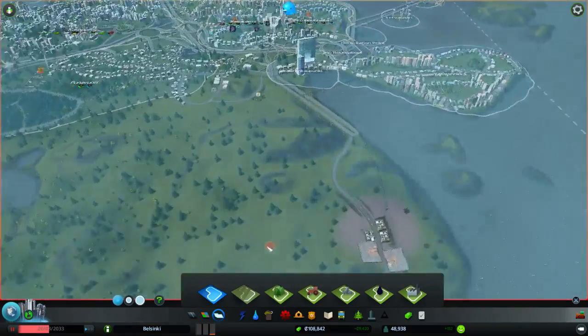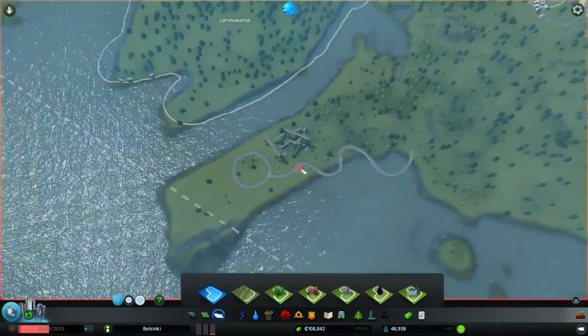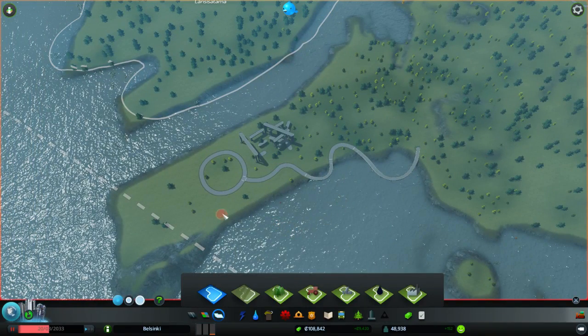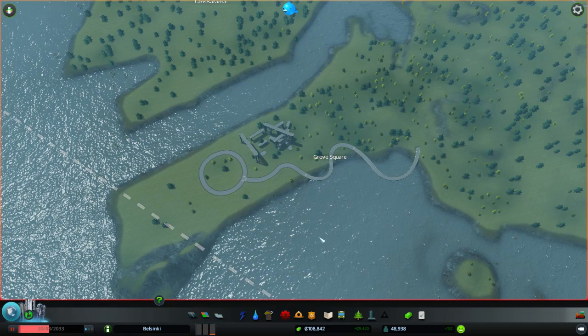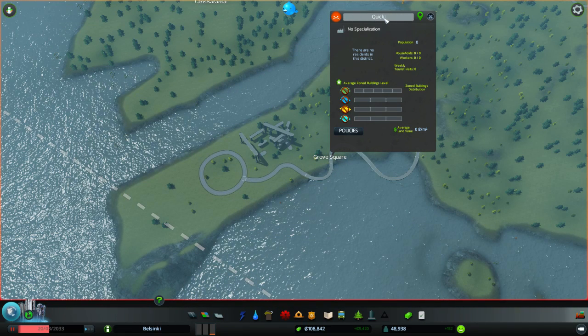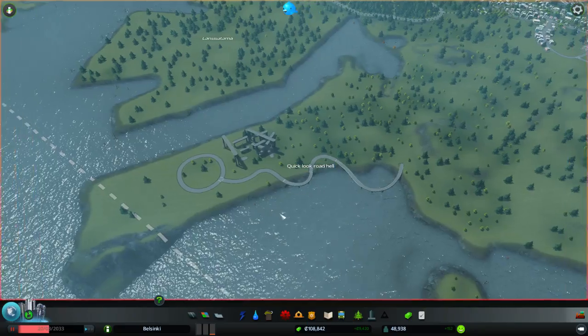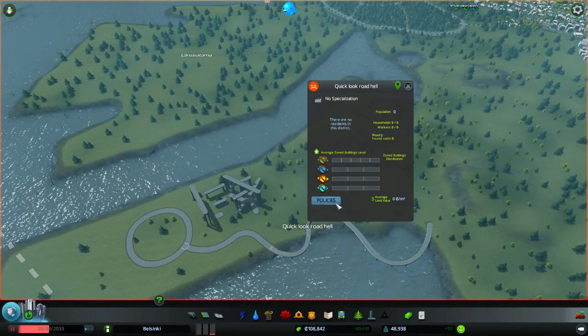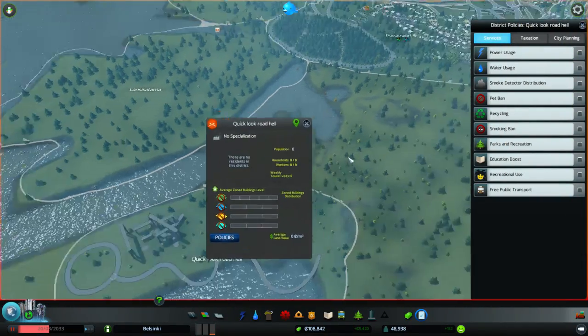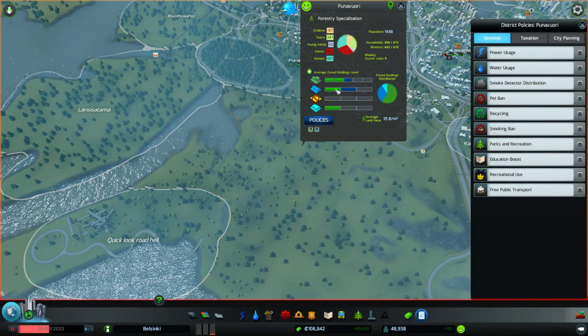So this is the district tool — I'll show you. The district tool is like a paint tool, same way as how you paint housing but you can do this basically free form wherever you want, and it paints an area. It gives you a name which you can rename. And it allows you to build these districts all around the map. You can do policies per district, and you also see information based on the district — what kind of population lives there, housing levels, what kind of industries, how the zone is distributed, average land value, and all that.